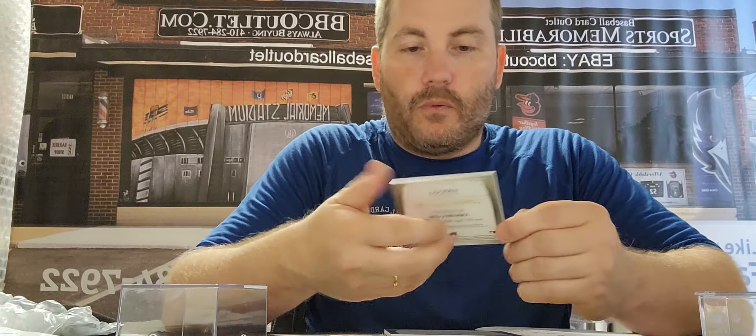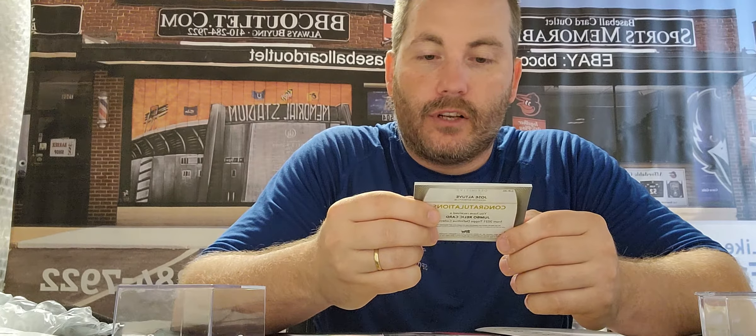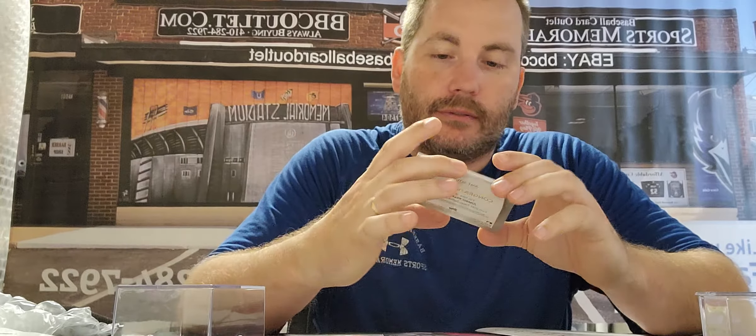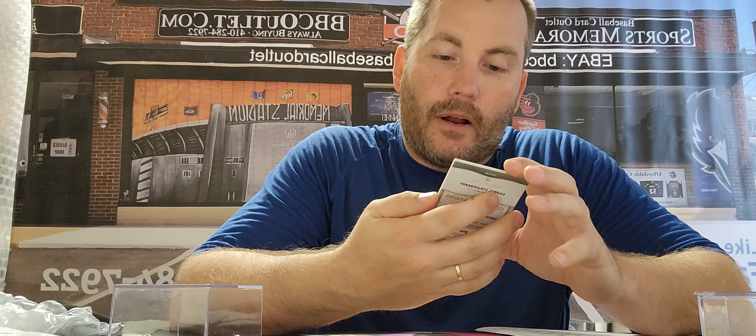Going from the bottom first. The first card is Aaron Nola, number 2 of 50, which belongs to Bob M. Next we got a Jose Altuve, number 28 of 50, which belongs to Bob G. Next we got a Daryl Strawberry autograph, 6 of 10, which belongs to Lance.